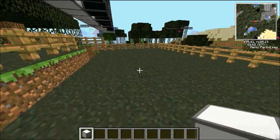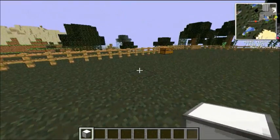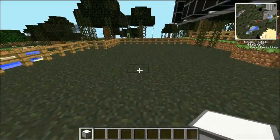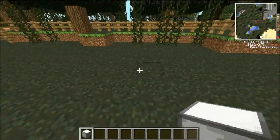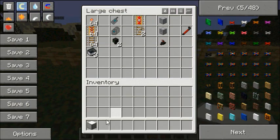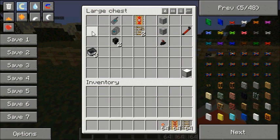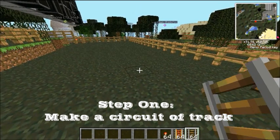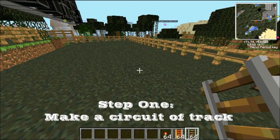First thing to do is we're going to need to make a circle of track. Now it doesn't have to be a circle, but for the purposes of this video it'll be a lot easier to help you understand what's going on. So I'm just going to get that lamp out of my inventory and take a few of these, a few of those, and a few of those, just to build a really, really simple circuit.